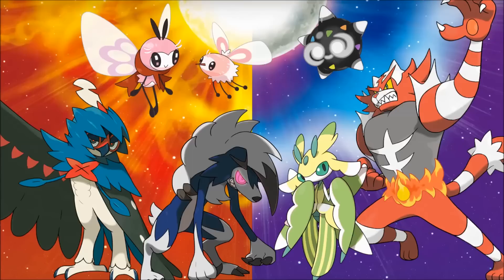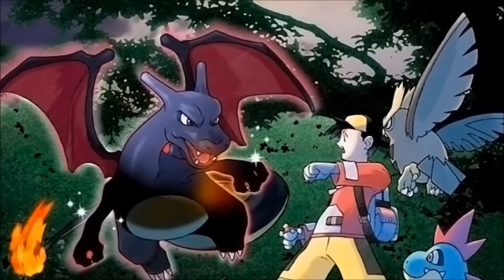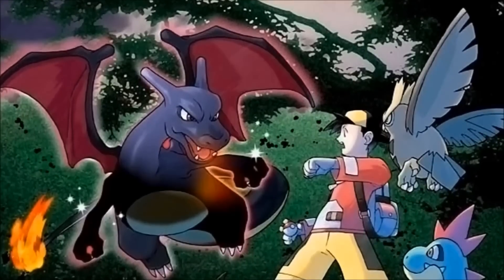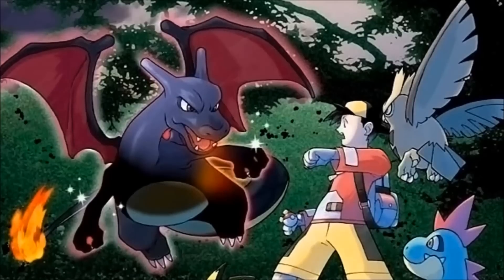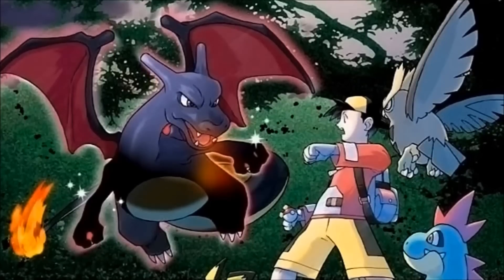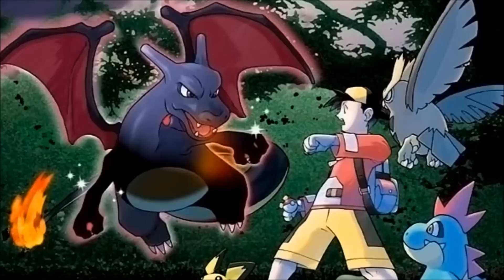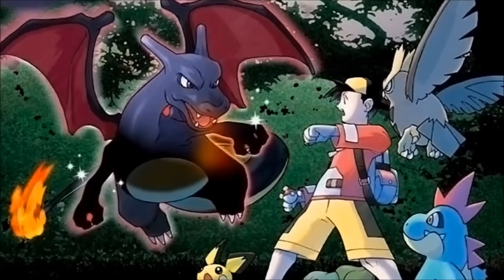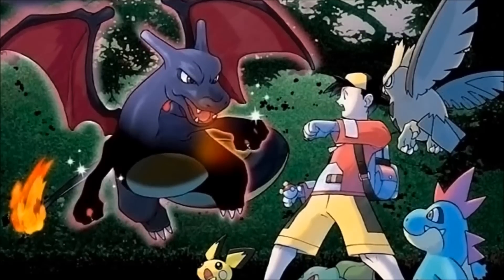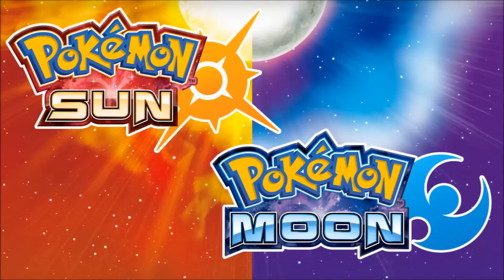So to start off with, what is a Shiny Pokemon? A Shiny Pokemon is a rare color variant of a Pokemon species. For example, in the case of Shiny Charizard, it turns black instead of orange. And I'm not kidding when I say they're rare — in Sun and Moon, you have a 1 in 4,096 chance of finding a Shiny Pokemon. Those are the same odds as X and Y and Omega Ruby Alpha Sapphire, but in these new games, a lot of Shiny hunting methods have disappeared. Dex Nav, Poke Radar, Fish Chaining — all these things are missing in Sun and Moon.